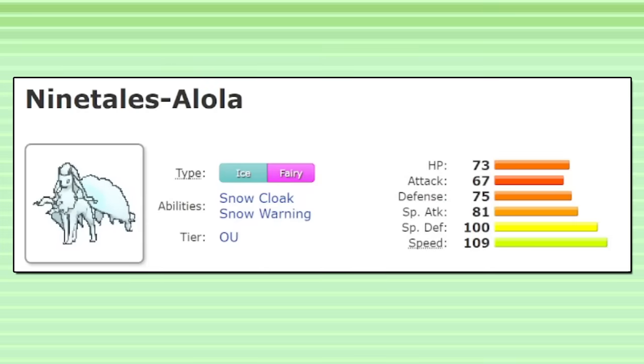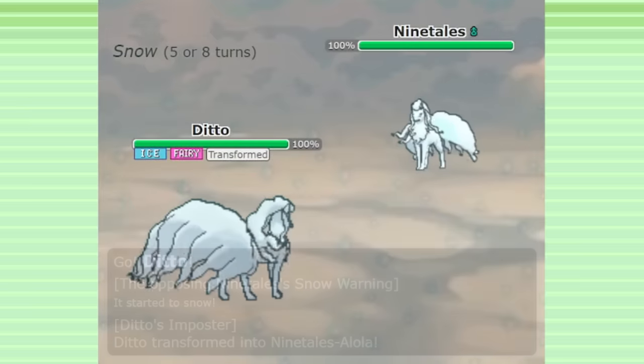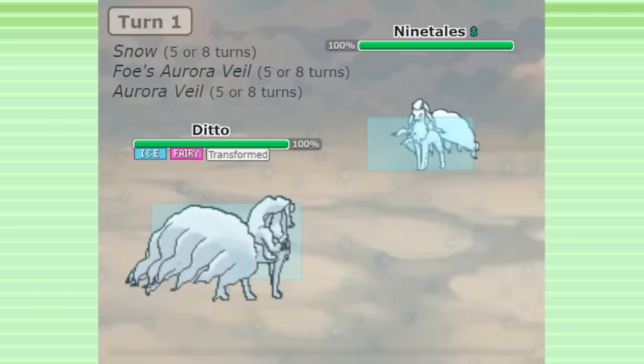Ditto can also help out against Aurora Veil offense teams that use Alolan Ninetales. You can transform into their Alolan Ninetales and use Aurora Veil for yourself, evening the playing field.